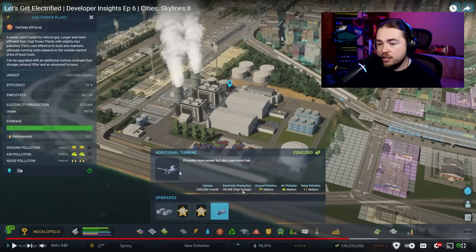We also have the additional gas turbine upgrade for the gas power plant — though that chart was based on no upgrades, just the base stock version of the buildings since we don't have all the upgrade information. The gas power plant is fueled by natural gas, larger and more efficient than coal. At this point it's only at 15% efficiency and producing 37 megawatts. When the turbine is added, it says 100 megawatts maximum but only goes up by 15 megawatts from that state.